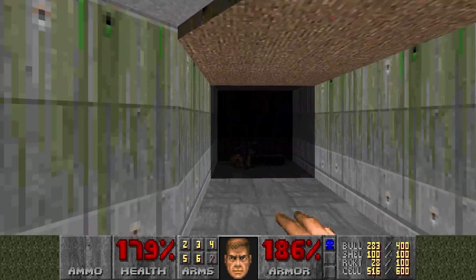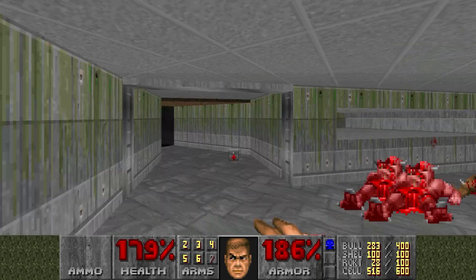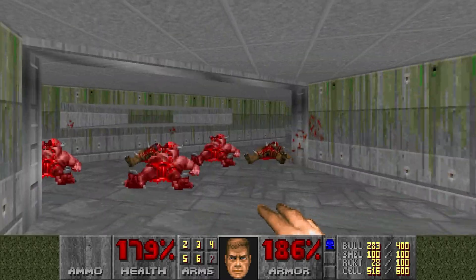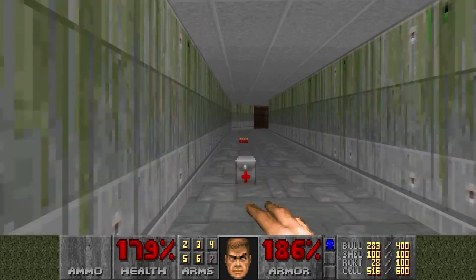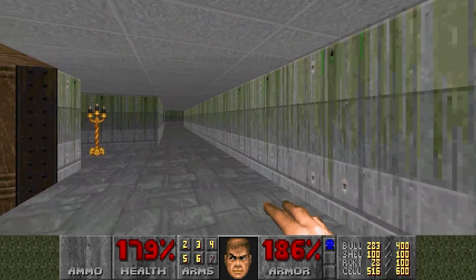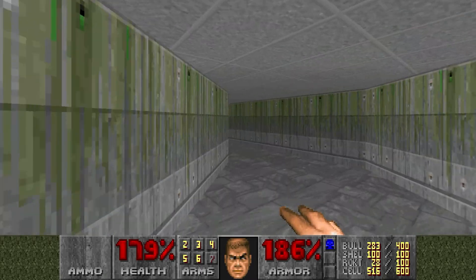Now whether that was a bug or an intentional design I'll leave up to your imaginations and the many Doom aficionados and experts who've pulled the Doom engine to pieces. But in ZDoom you've only got to hit the outside perimeter of the monster's hitbox, and that makes it far easier to go fisticuffs with just about everything.